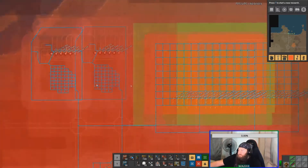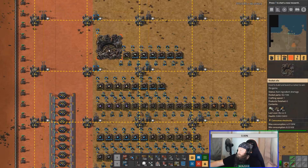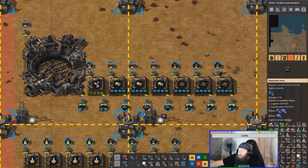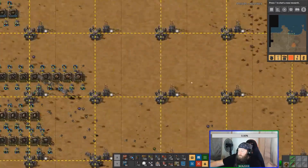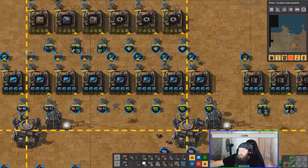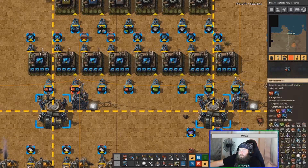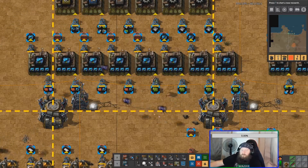Back at the main base, my rocket is at 92 out of 100 with three rocket parts and three low density structures. I finally have a few extra speed modules in each of these, which is awesome. But going over to where the speed modules are being made, these machines aren't always cranking — they're missing green circuits and red circuits, so I'm just at a circuit shortage all over.